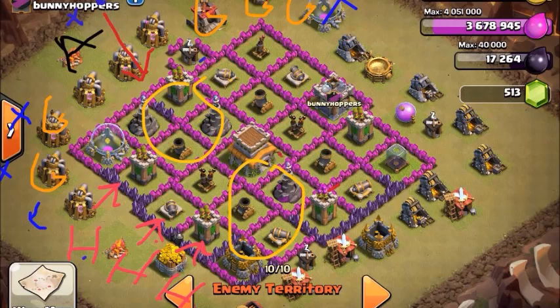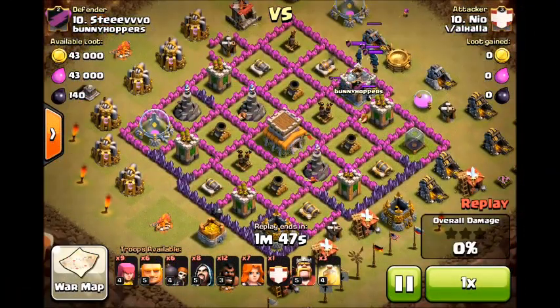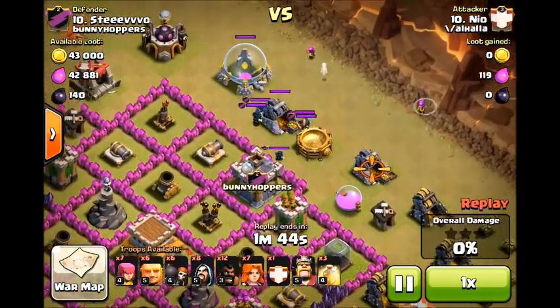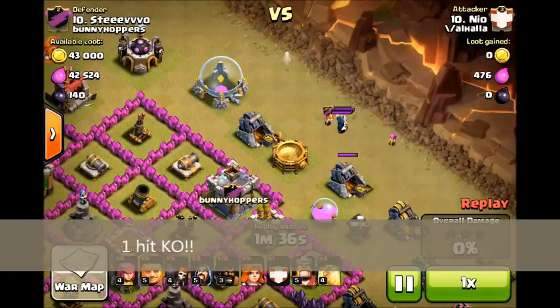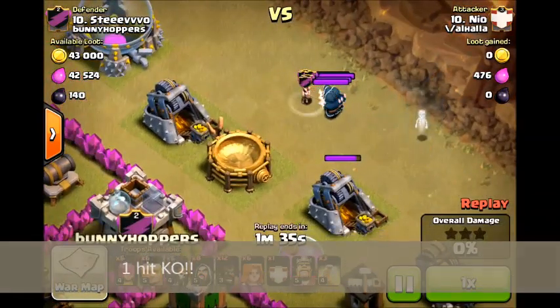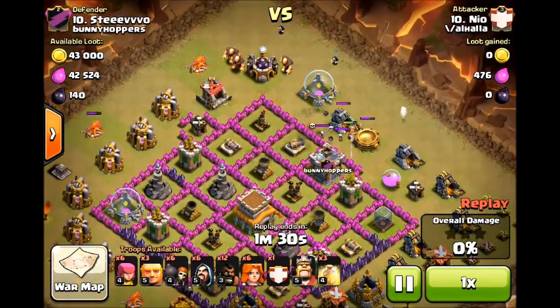I'm going to make a funnel with my Giants again, but this time using a Criss-Cross where the Hog Riders go on a flank of the Valkyrie. In this strategy, the Valkyrie — where the red arrow is — are going to occupy those two Wizard Towers, which are really the biggest enemy of the Hog Riders. Their splash damage can thin out Hog Riders a lot faster than the other towers. I'm going to start with luring the Clan Castle, and I'll try the Valkyrie trick again. Boom — one hit, no damage to the Valkyrie. That was perfect.